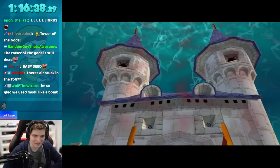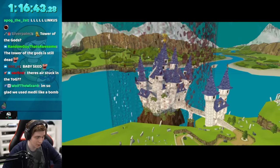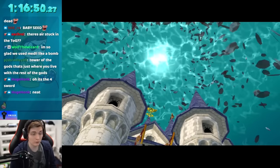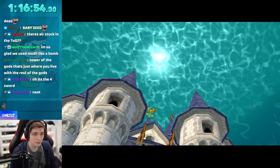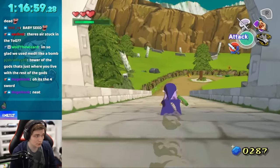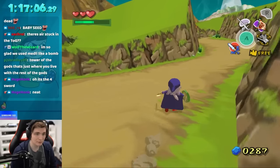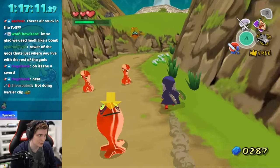Now with the normal Wind Waker randomizer settings — the ones on by default — the trials are naturally open. So by default you do not have to beat the four trials. However, I want to make one thing very clear: even if they were not open, this route would still work if you'd like to try it yourself, because you don't need bombs to do trial skip. All you need is a well-timed side hop and leaf pump to do a roll clip on one of the edges of the map, and you can clip out of bounds. No problem whatsoever.